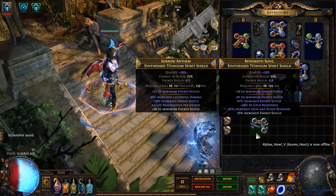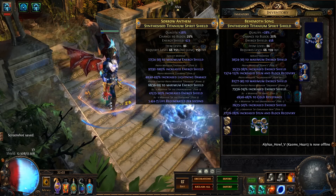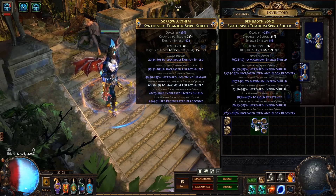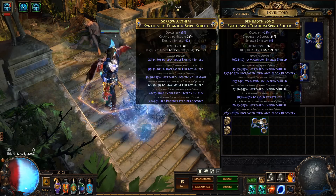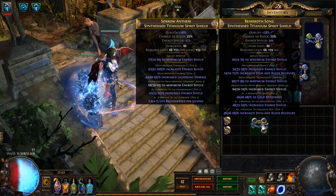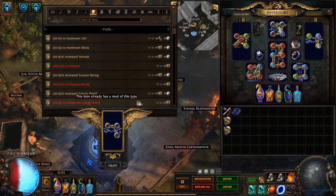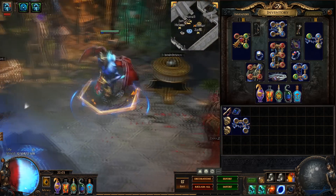Let's buy some divines guys and I'll be right back. Alright guys, we are back with some divines now. Hopefully we can just get some decent rolls — I don't want to spend too many divines on it but it's pretty damn good if you get some high tier rolls. It's close to 50% energy shield on the suffix and close to 90 flat — the other ones have small ranges and the mastercraft can be crafted on anyways. Not this one — rip. And whoa, this one is really good guys — 48 and 90!